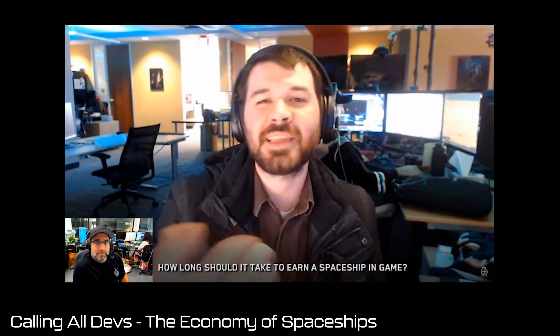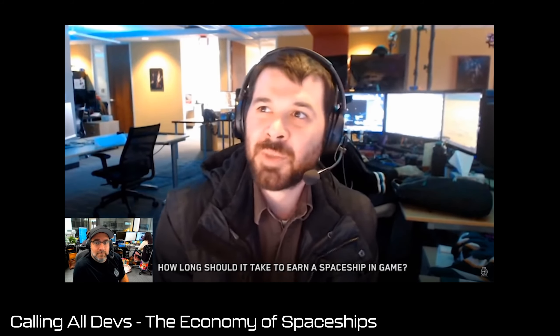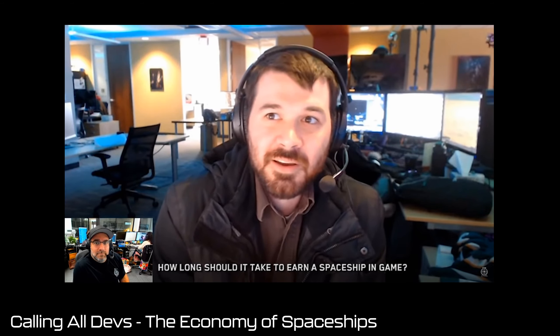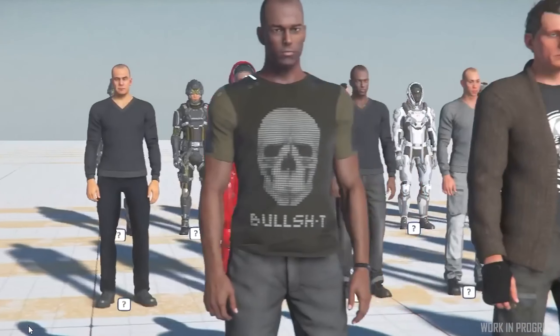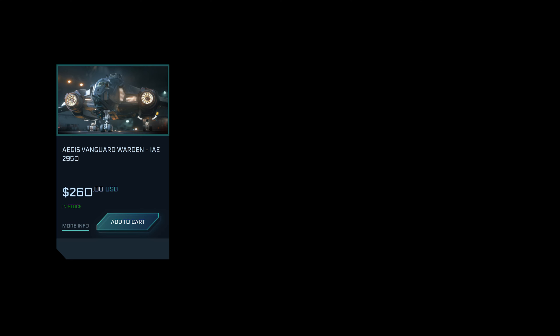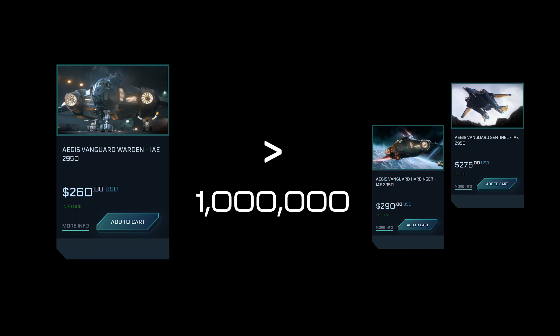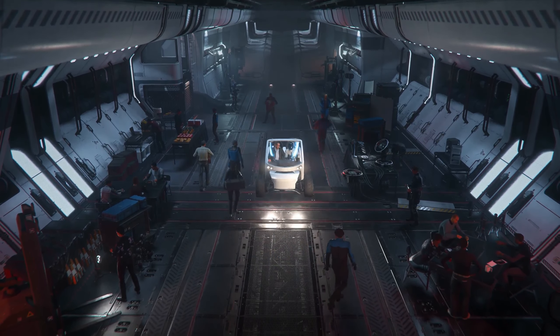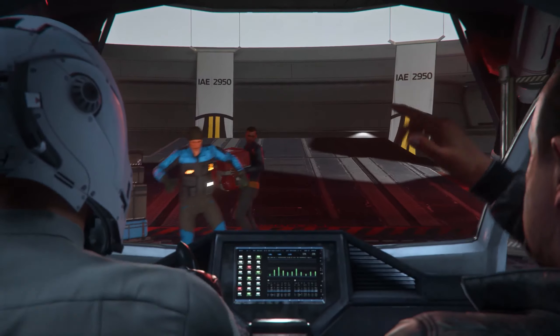CIG has stated that in-game ship prices are close to what they will be in the final game, but as with an alpha, everything is subject to change. The game is very much in development, and it's likely that many prices will be adjusted in the future. For example, why does the $260 Vanguard Warden cost over a million credits more than its upgraded variants? However, the general rule still applies that larger ships can provide much more value per dollar.